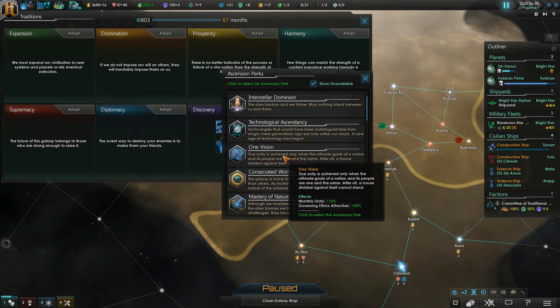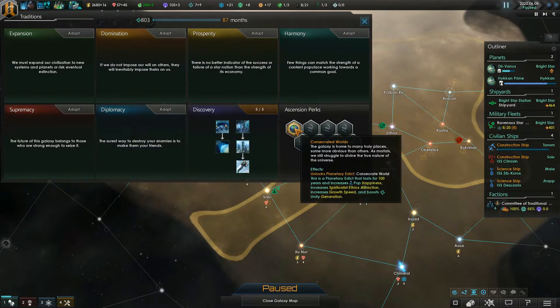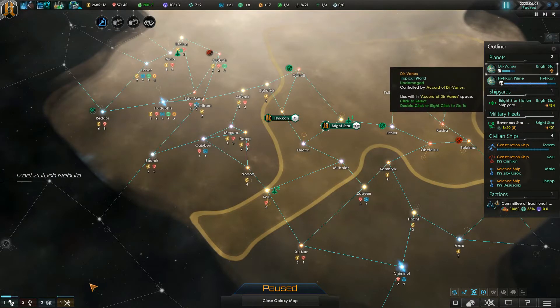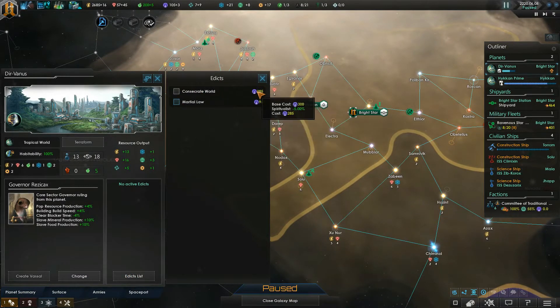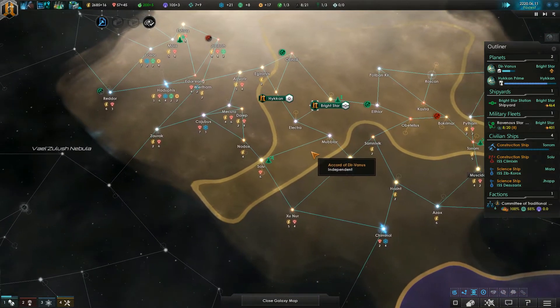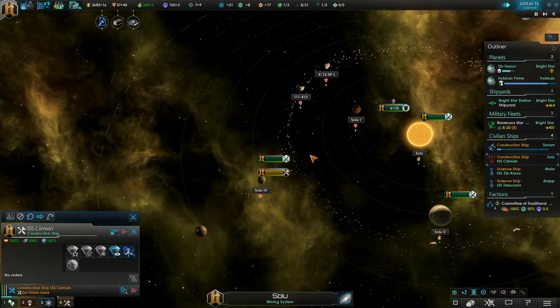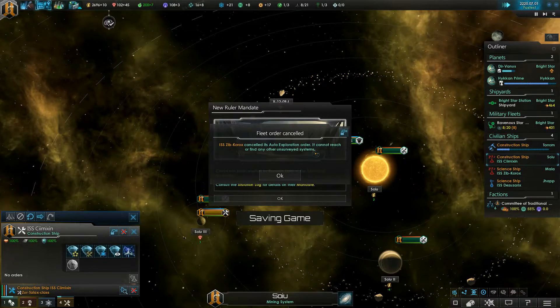You know what? Let's go ahead and get Consecrated Worlds. We gotta get Consecrated Worlds. I gotta go with that one, because then we can Consecrate... We need 285 influence to Consecrate Durvanus. So it looks like we're either not going to expand for a while, or we're not going to worry about that for a while - probably the latter.